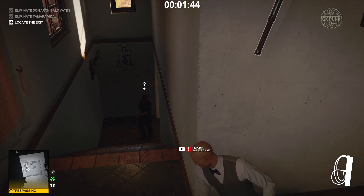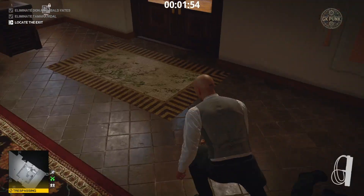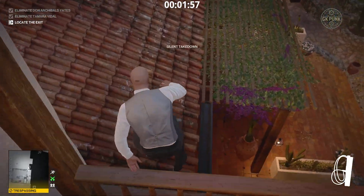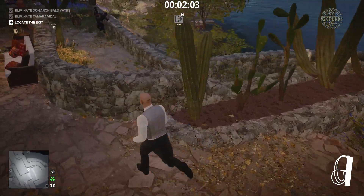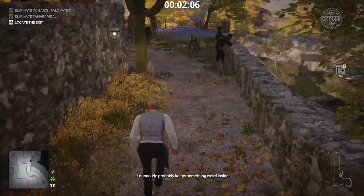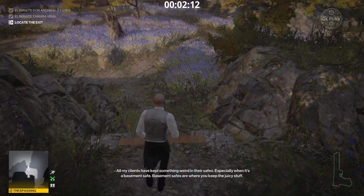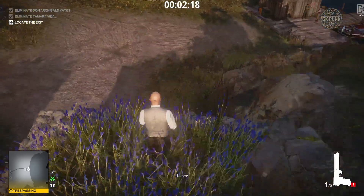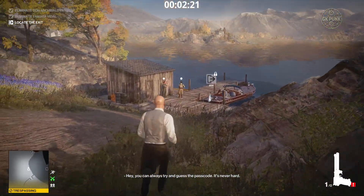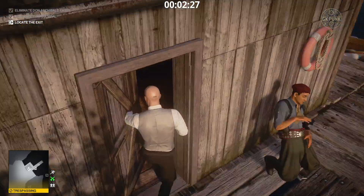We'll basically go on our merry way towards the boat. Can't change outfit is the other restriction — otherwise you could just take this disguise, which would be easier, but it's not that hard. Just gonna jump some walls and walk to the boat. You are trespassing in this area, so gotta be careful — there's a guard right there, and then there's a guard right in front of the boat.